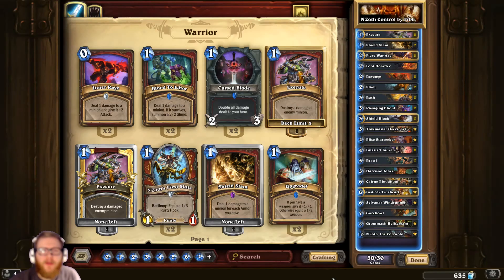Hey buddy, what's this? Hello hello — Regis Kilvin is the name and Hearthstone is the game. This is a deck spotlight on an N'Zoth the Corruptor Control Warrior created by the famous warrior player and ladder warrior Fibonacci. He's always in the top 100 playing warrior, so he knows the class in and out.